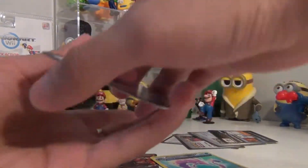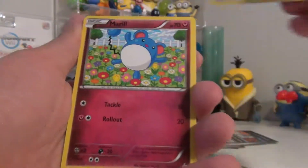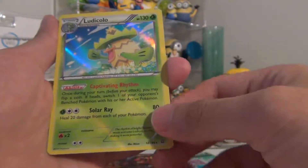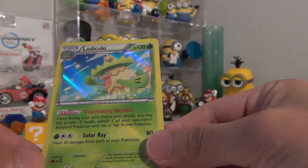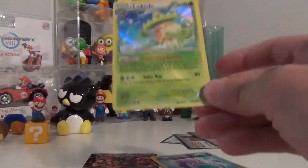Alright, let's see what else we got in here. We got Teammates — a trainer card — and what is the last one? It's a holo rare — Ludicolo! Interesting. Cool, I like holo cards. Let's open the next one. So far the pull has been pretty good.